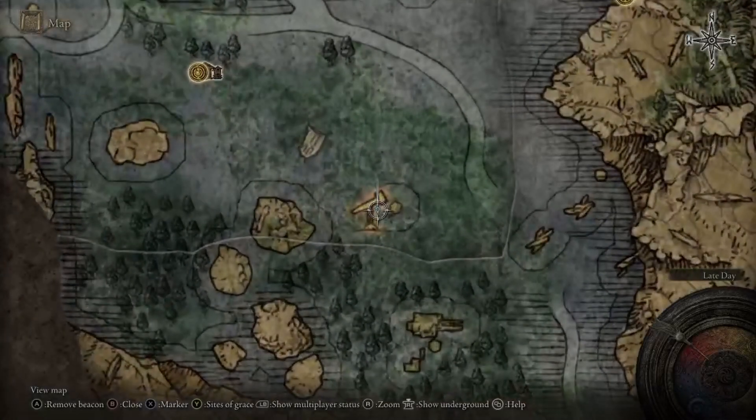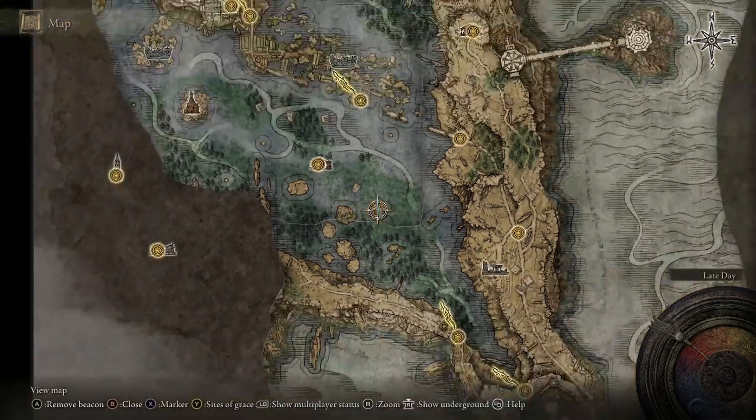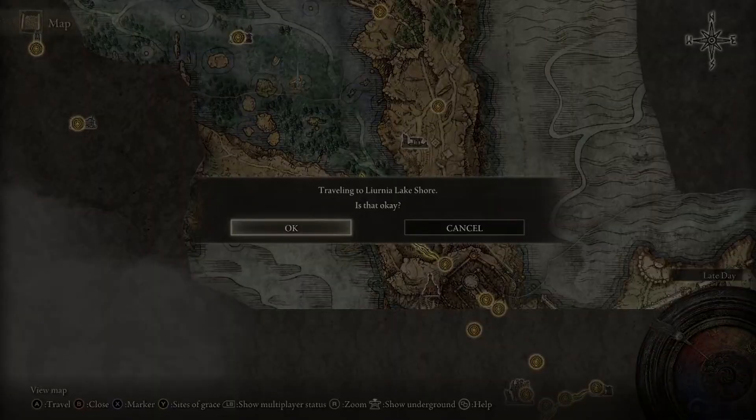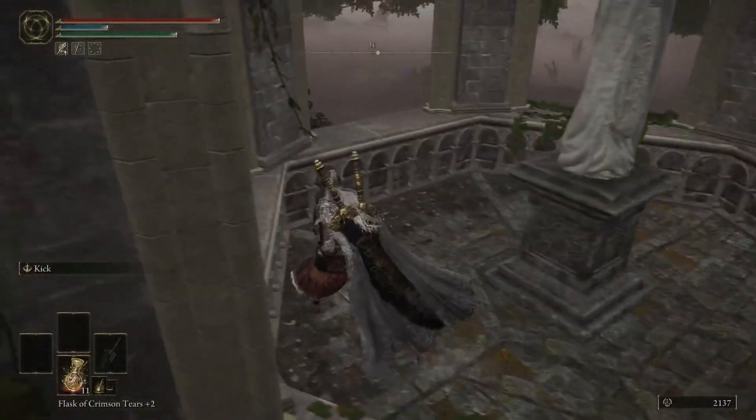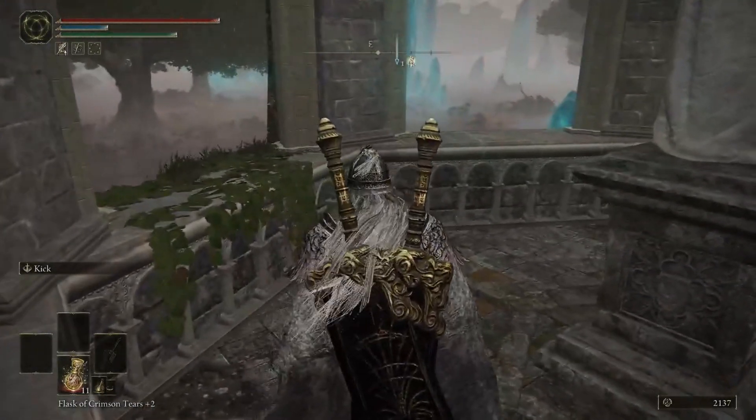To get started, you're going to look on your map and locate the telescope in the area of the lakes. The closest site of grace you probably have is in the area of Lakeshore, so I'd head there. Once you reach the telescope, you'll find a small tower. On the inside, you'll find Raya. After exhausting her dialogue, you'll be tasked with finding and returning her necklace.